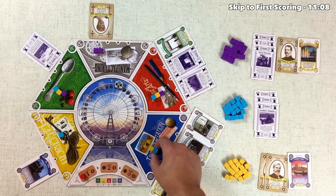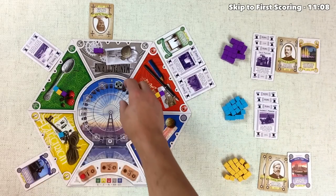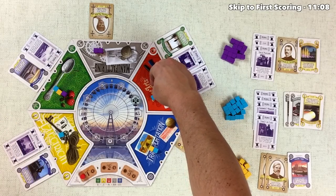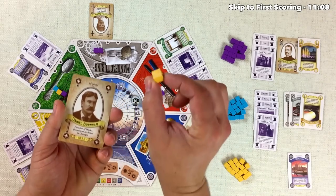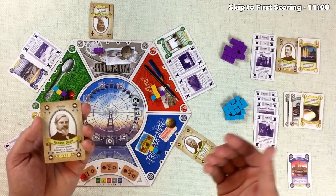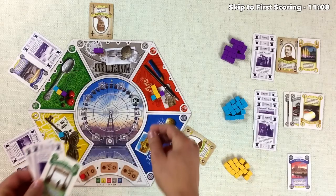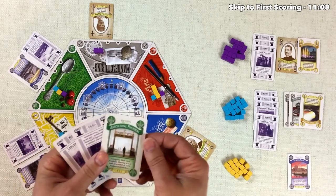The blue player can't say no to the large number of cards in the transportation area and influences it, taking all cards including a single midway. They pick up two gray and one yellow proposed exhibit. The gold player then decides to influence the red zone and uses their two personality cards: Daniel Burnham puts another supporter in red giving them a strong lead there, and George Davis lets them place a supporter in an adjacent area — they choose blue since they already have a blue card. They grab all the cards in that zone, getting two midway tickets and a proposed green exhibit.